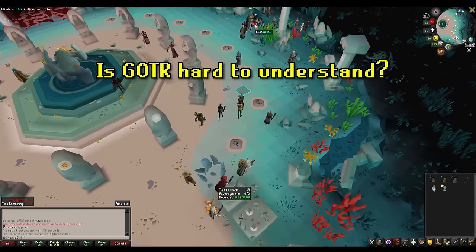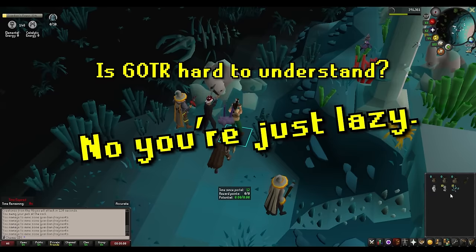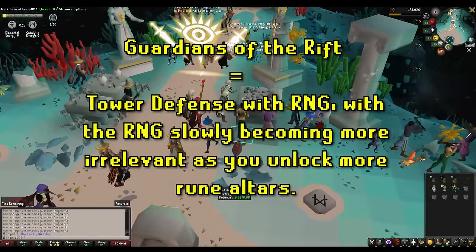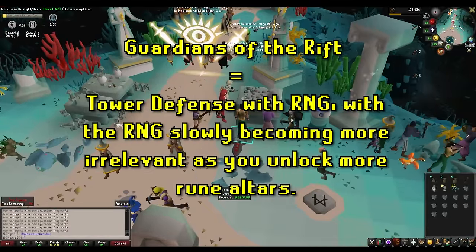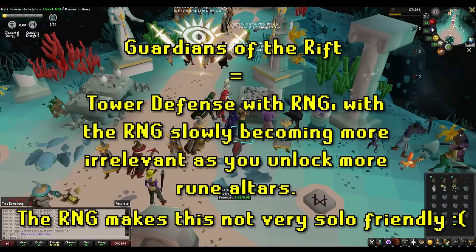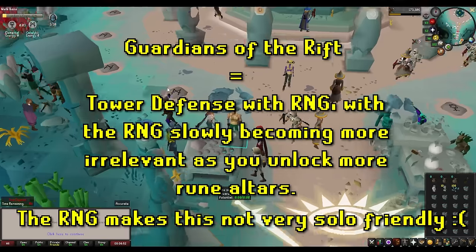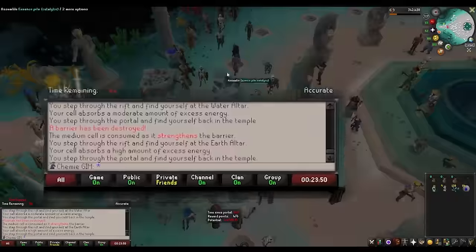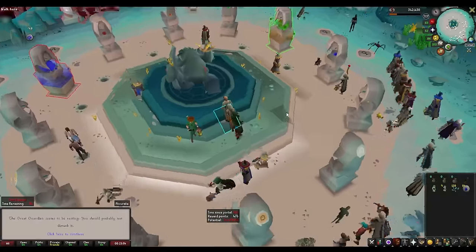So listen, a few things here. People think this minigame is difficult to pick up — it's not. It's difficult to master, but understanding 90-ish percent of it is very simple. Guardians of the Rift is just a tower defense game that's super cyclical and it has a lot of RNG sprinkled into it, and that's it. Also, just to get this out of the way now, until the way the minigame works changes, it's not very solo friendly. The way the RNG works, especially early on, can oftentimes cause created guardians to be way too weak, which causes the minigame to prematurely end.